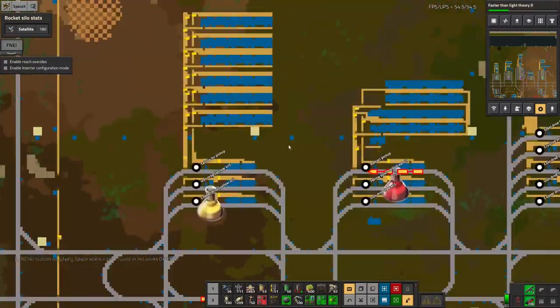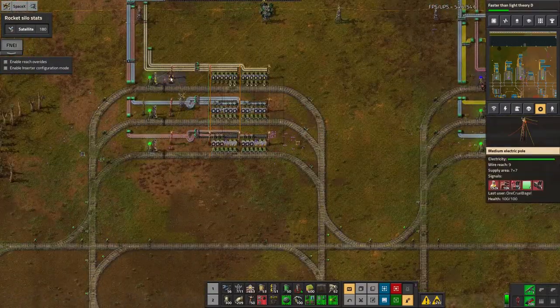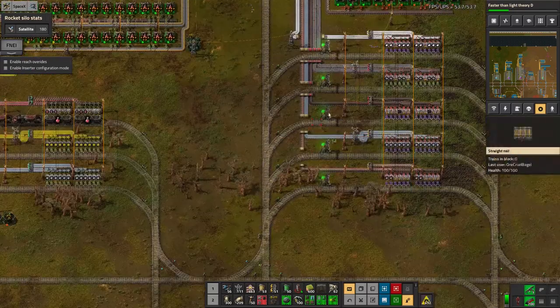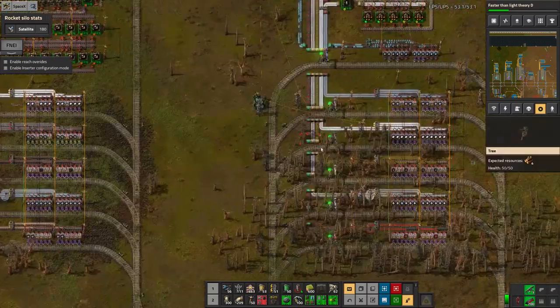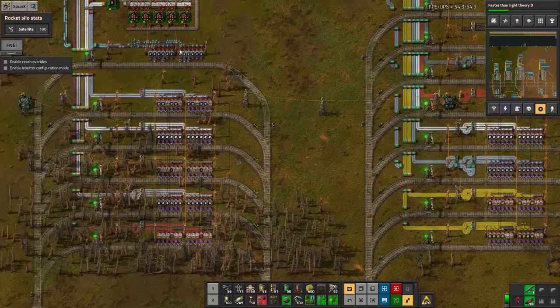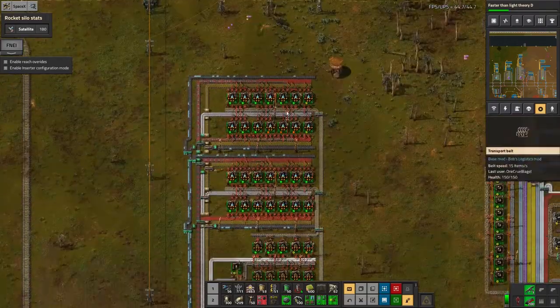Up top, let's see how these are doing as well. 192 there, 48 there. I don't care about grey. Blue is 47 — that's not brilliant. That's gone down a long way, I think I'm going to run out of blue science fairly soon and I'm going to need to go and work out why.